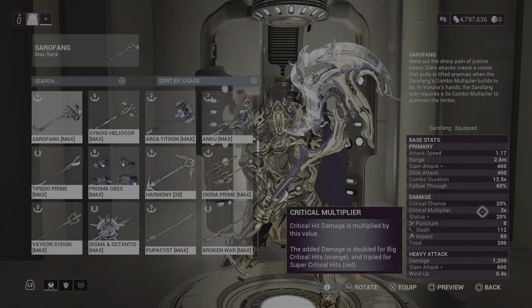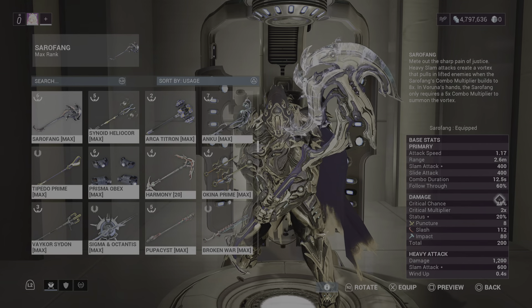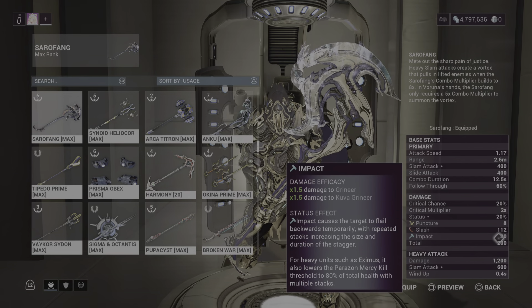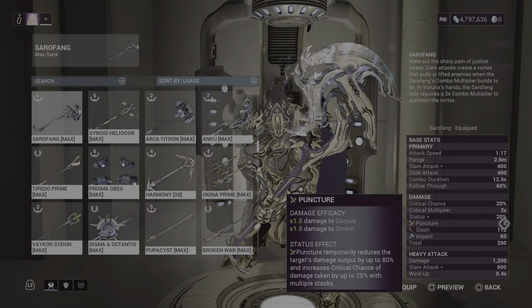20% crit chance, 2.0 multiplier, 20% status — kind of below average, but usable. Damage is 8 puncture, 112 slash, 80 impact, for 200 total. It is slightly slash-weighted.